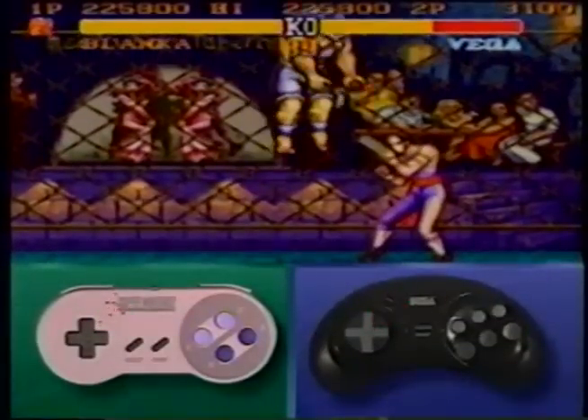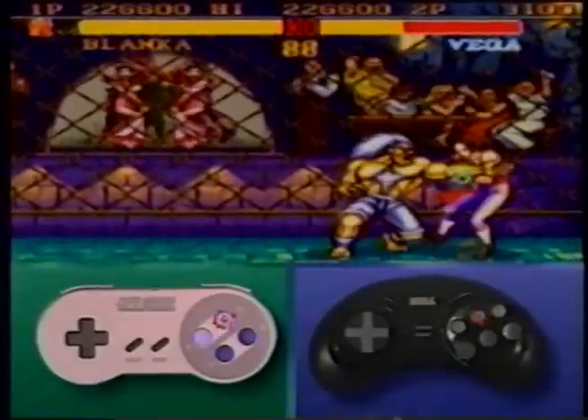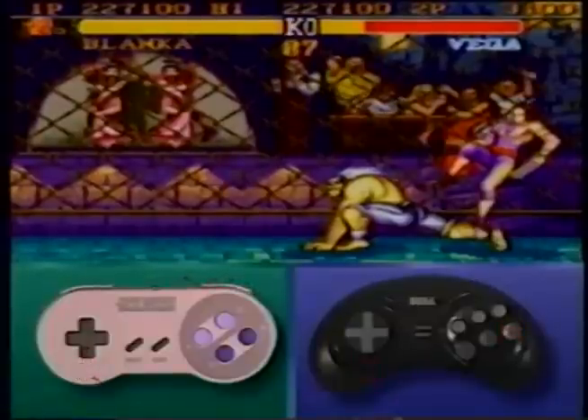Jump at your opponent with a late fierce, then with your joystick in neutral press the strong punch button, then move your joystick down and finish with a roundhouse kick.